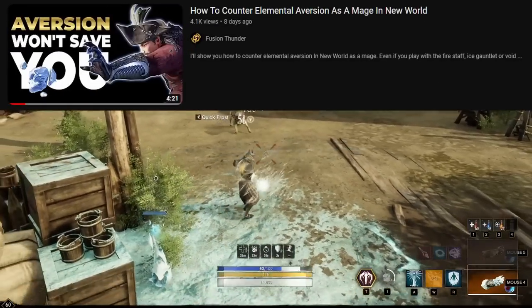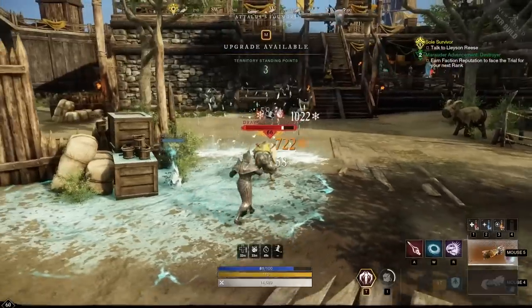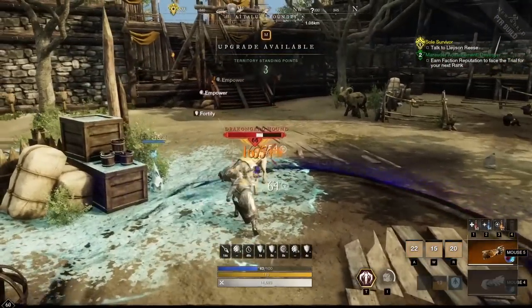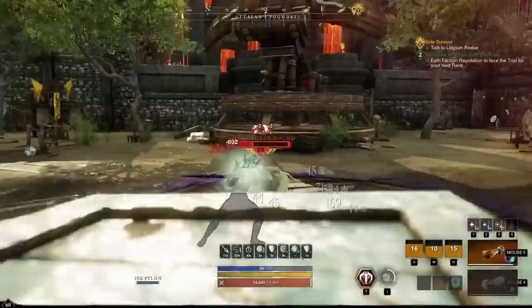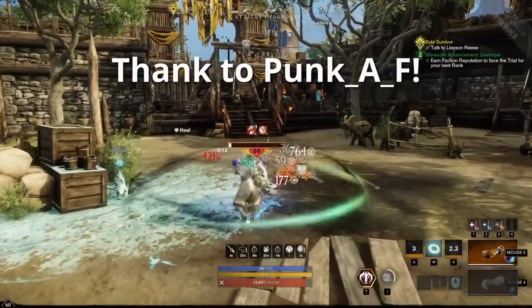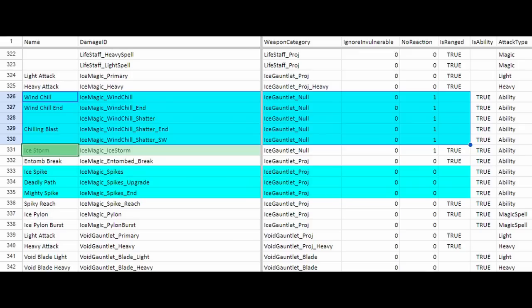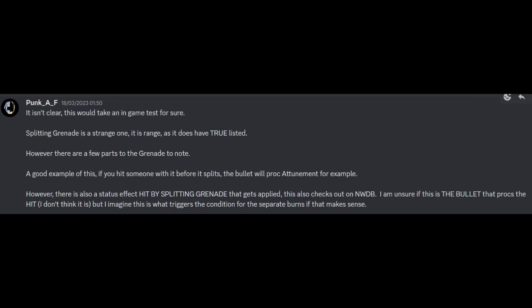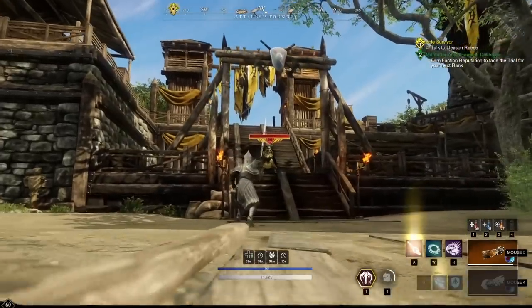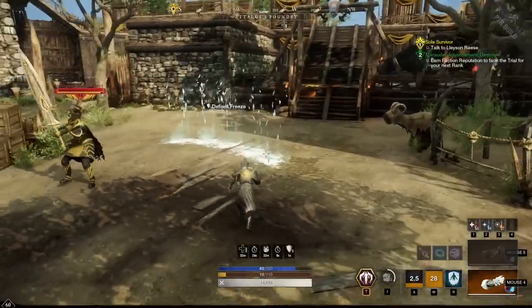Fusion Thunder also did an interesting test recently to see which ranged Elemental abilities actually count as ranged Elemental abilities, with the result that many DoT abilities only get the reduction on their first tick, and some abilities like Ice Blades, for example, simply don't count as ranged attacks for Elemental Aversion at all. I will link that video in the description. Also, thanks to Punk AF who sent me the data mining for the Ice Gauntlet specifically, where you can see abilities not being labeled as 'is ranged,' so many of the effects are simply not ranged on the Ice Gauntlet for the purpose of Elemental Aversion.